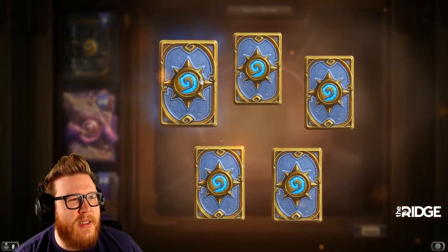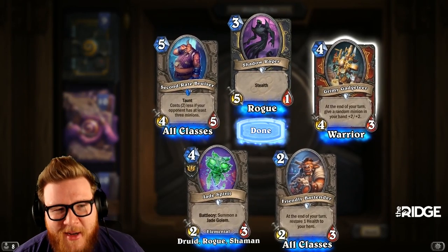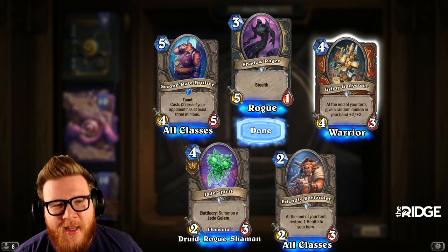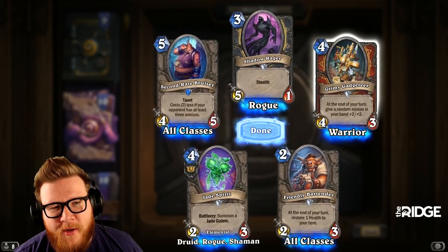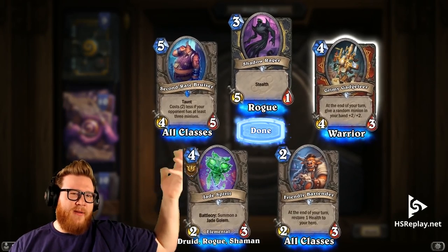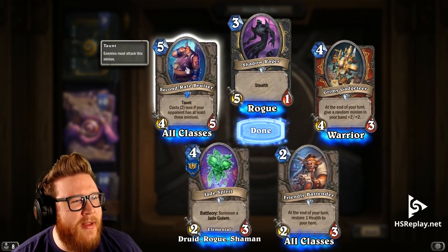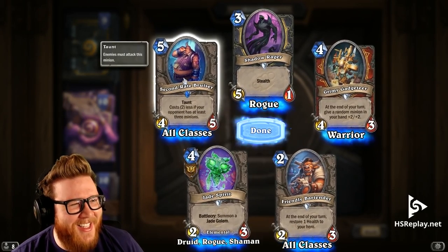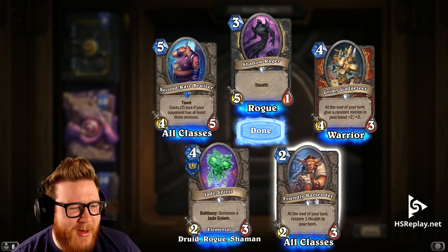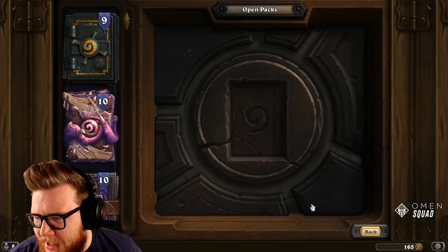Moving on — Grimy Gadgeteer. A lot of people don't know this, but he's holding a gun. That's not part of him or on his shoulders — he's holding a giant gun. You can see the handle right there and the trigger right there; he's holding it by the stock and the barrel. Second Rate Bruiser — that's what I look like when I wear shirts. Shadow Rager — that's a cool card.